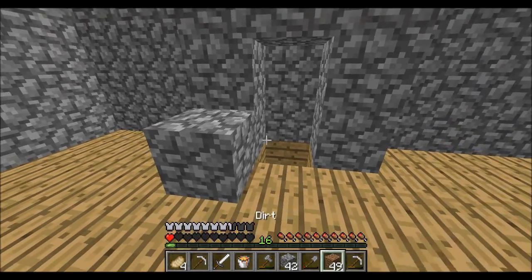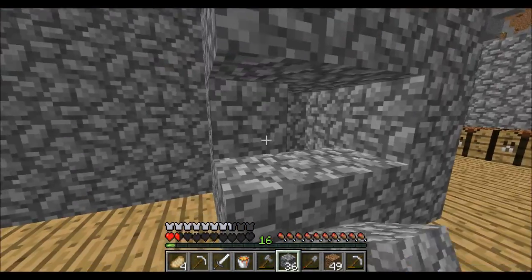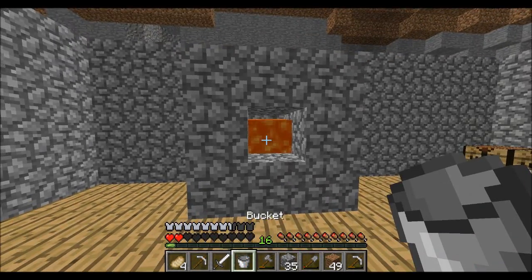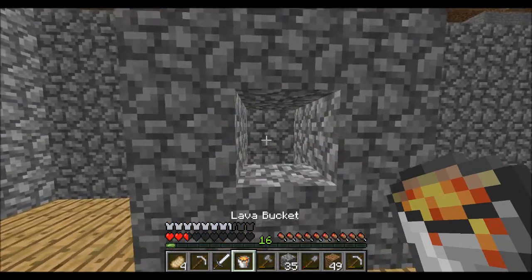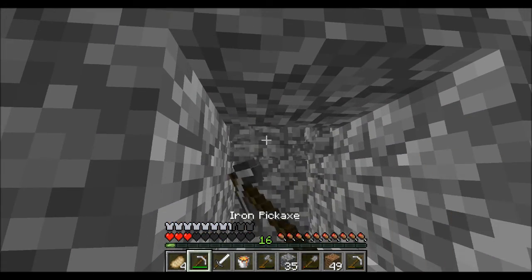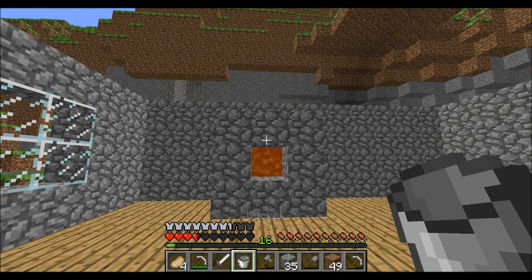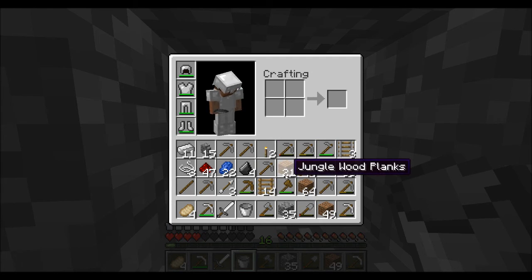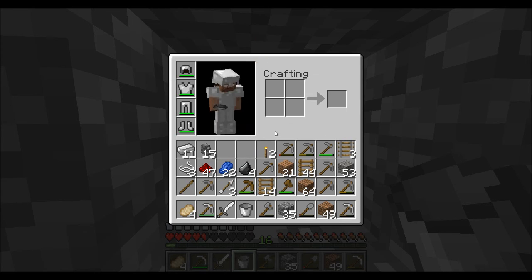Okay, so this time, kinda make it like this. Gonna just step back. You know what, I think it has to be like this. Yep, and you got yourself an incinerator! Take your garbage — sometimes it doesn't reach, but just go ahead and throw it in. As easy as that.